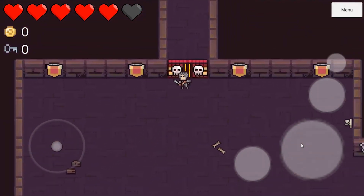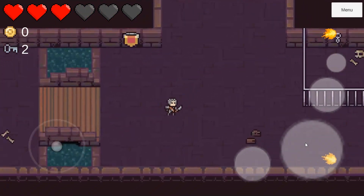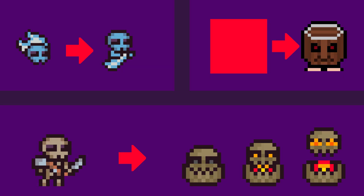My teammate for this project created a door system for a boss room. You'll need to find a boss key to be able to open it. I also changed the ghost character and changed the enemy sprites.